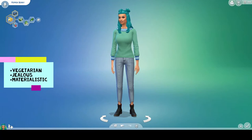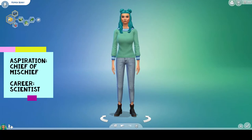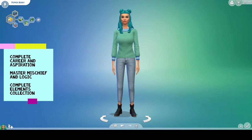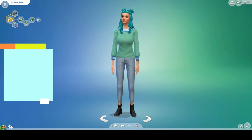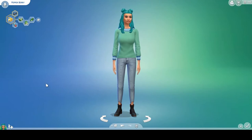For the first generation, which is mint, we're required to have the vegetarian, jealous, and materialistic traits, the aspiration chief of mischief, and we're going to be in the science career. The rules of this generation are that we need to master the science career and complete chief of mischief aspiration, master mischief and logic skills, and also complete the elements collection, which is something I've never done. I've named my sim Pepper Berry.